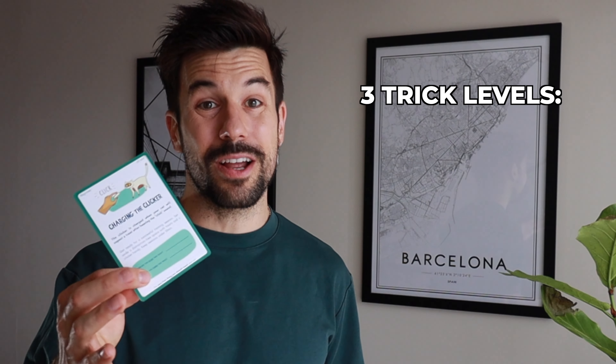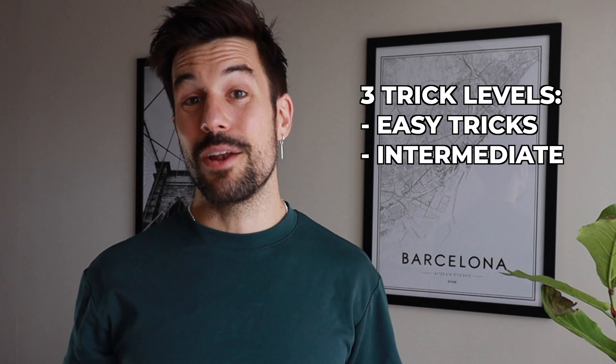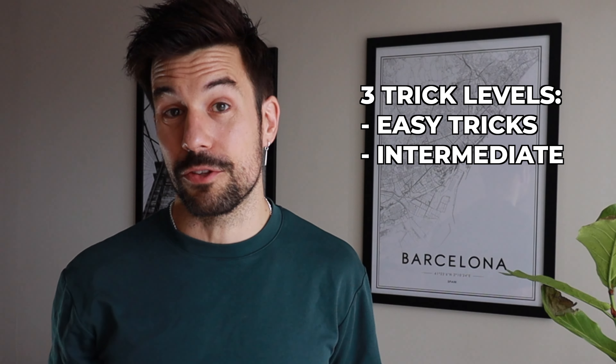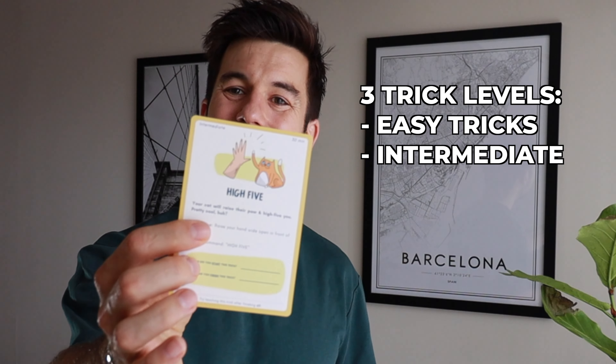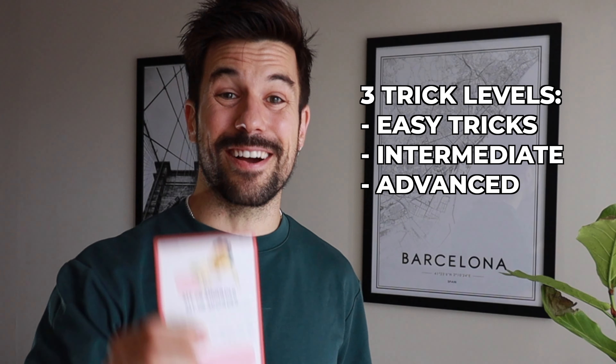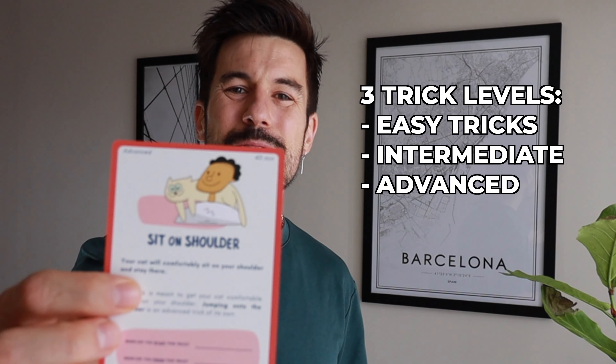The trick cards are going to help you teach your cat a trick in three very simple steps. These cards are also going to help you journal the process. The trick cards are separated into three groups: green cards, which are the easy tricks like charging the clicker; yellow cards, the intermediate tricks like high five; and finally the red cards, which are the advanced tricks like sit on your shoulder.